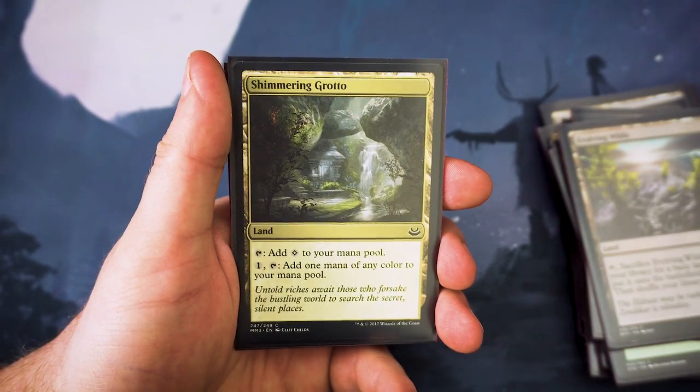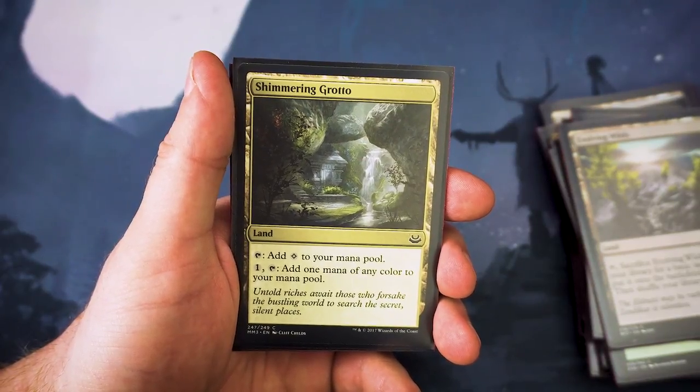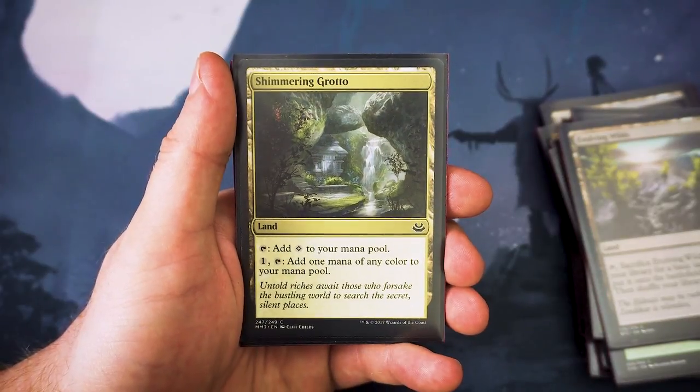Next up we've got Shimmering Grotto. It taps for colorless, or you can pay one and tap it to add one mana of any color to your mana pool. It's a nice way to get a little bit of fixing if needs be.